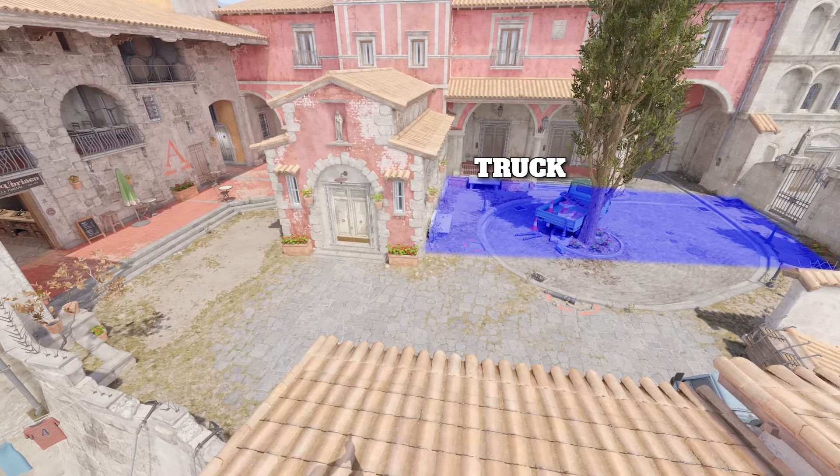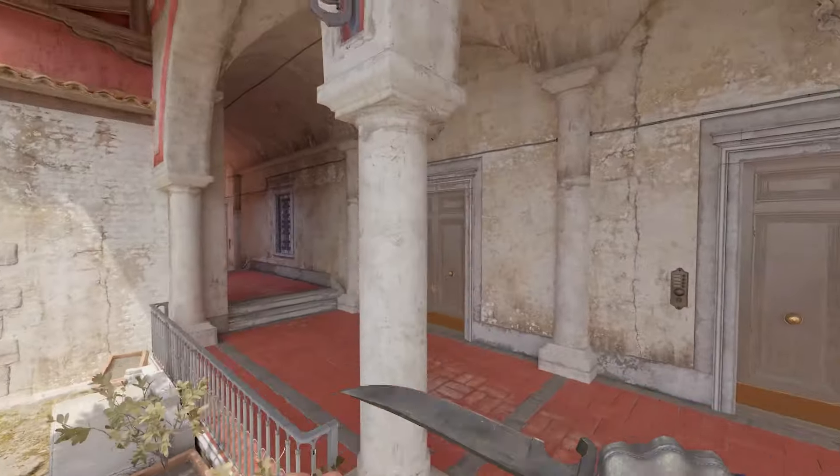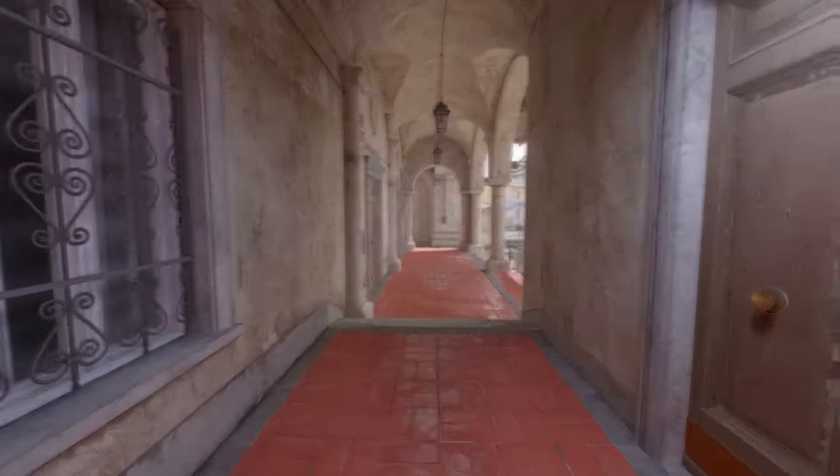Then you got CT truck and CT spawn. You can go back this way — this is called speedway. It's called speedway because you're trying to rotate as fast as possible down speedway.